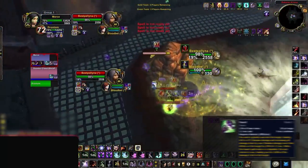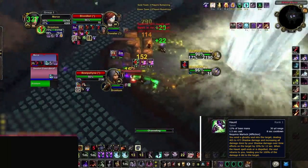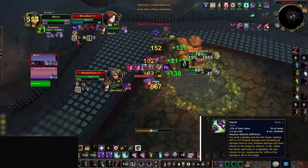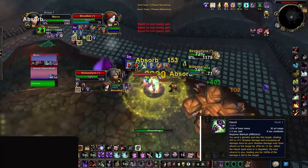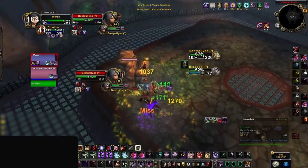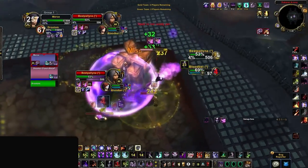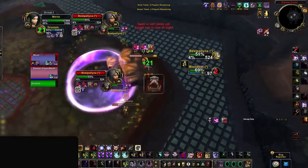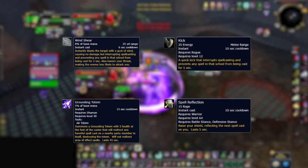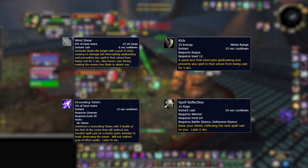Haunt is a big damaging spell significant for your burst pressure. Ideally you use it when all your other dots are rolling just after an Unstable Affliction is applied, to deal an incredible amount of damage. The problem is that good teams will stop this cast from going off when you want. In Season 5 you don't have much haste, making it harder to land, and with priests and paladins having spammable magic dispel it can be difficult to land this spell in general.